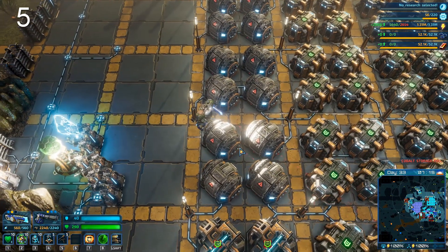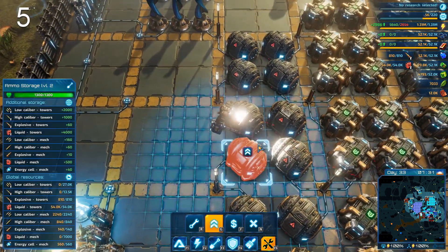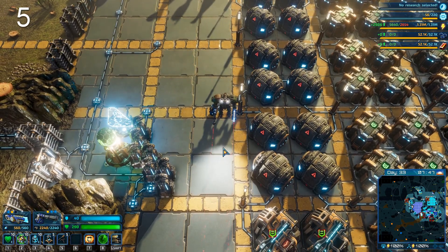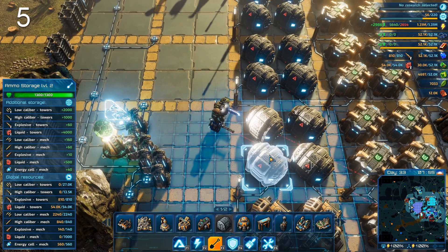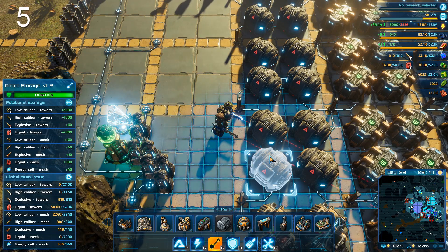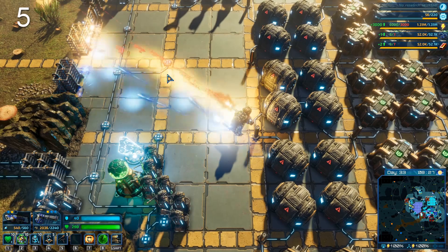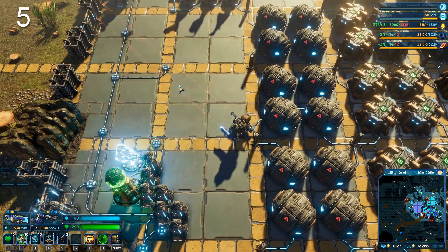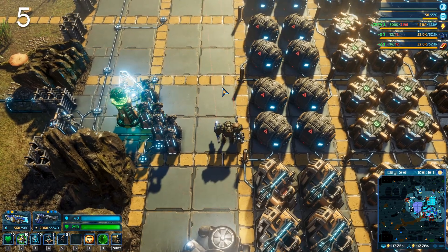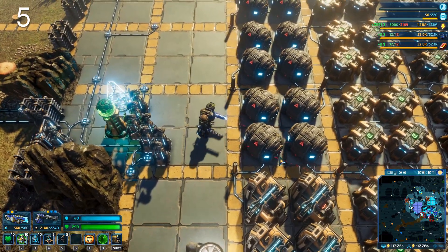There's another constrained building you also need to upgrade to maximum: the ammo storage. Build all the ammo storages you can — it's limited to about 12. Upgrade them as well, because when you're spamming a minigun in an extended fight you really want a large ammo reserve so you don't run out, and the armories refill it faster when combat ends. Always get the maximum number and maximum upgrade level for ammo buildings.